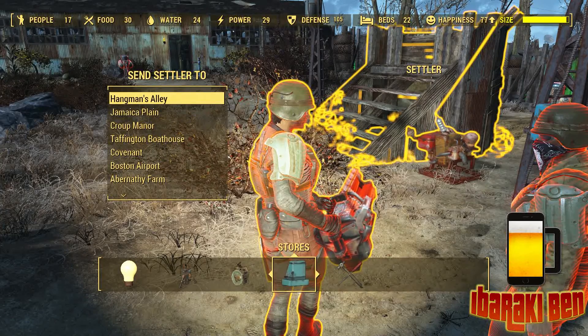Select the settlement that you want and that person will then start travelling between them. All while they're doing that, you have access to both the junk here and the junk at the other place as well. You can only share from one place to another — you can't share between all of them using one person. You're going to need to set up one settler for each place that you go to.